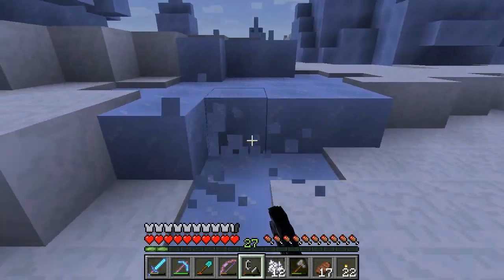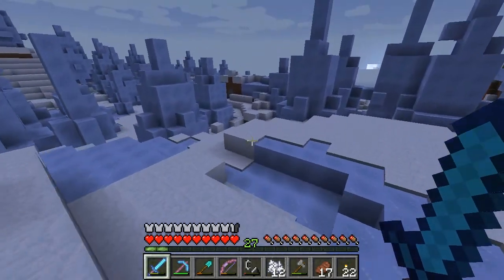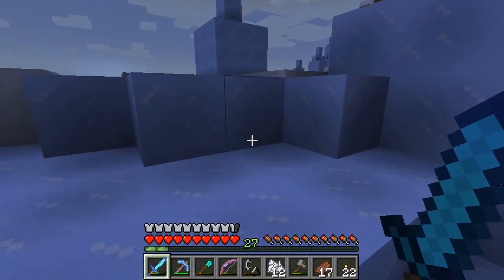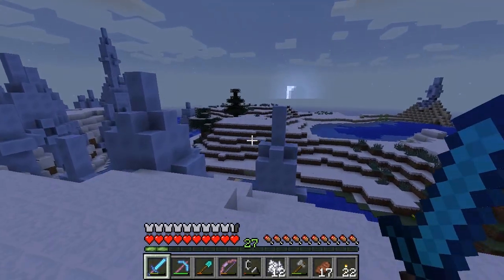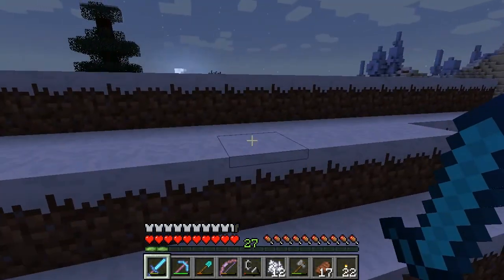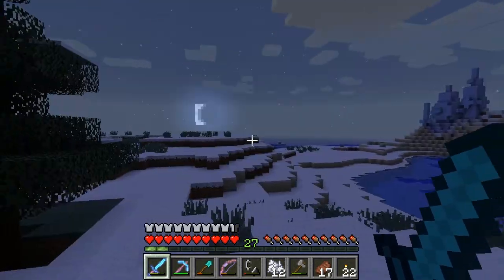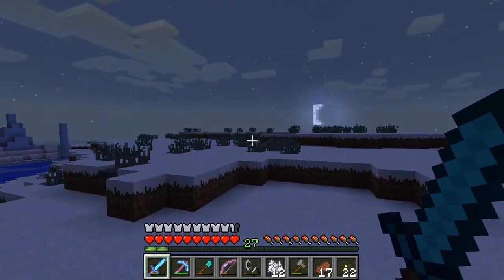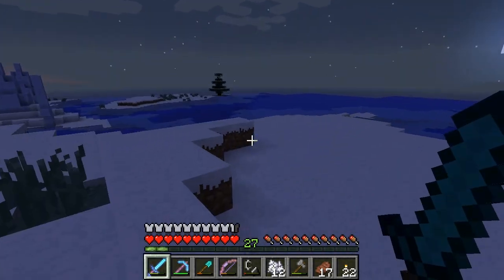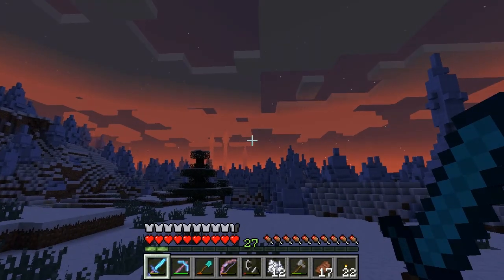I can't collect the packed ice — I need silk touch. I need silk touch to pick that up. There's some trees there, so there might be sheep in this direction. I don't know what to do with the packed ice though — you can basically use it as an unmeltable speeding-up surface. But oh my god, it's packed ice! How the hell do I get back home? I don't have my silk touch pick with me. This biome is sweet though.